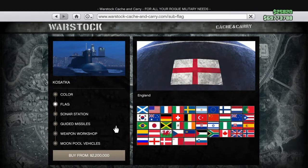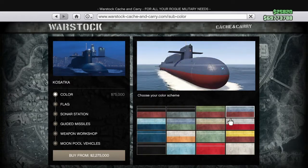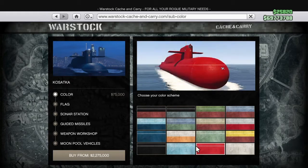Let's see what our options are. The first option is colours. I'll just quickly go through all of them so you can see the difference. I'm going to keep mine black and red. I was going to have it pure white to match my yacht, but it's going to be underground so it doesn't really matter what it is.